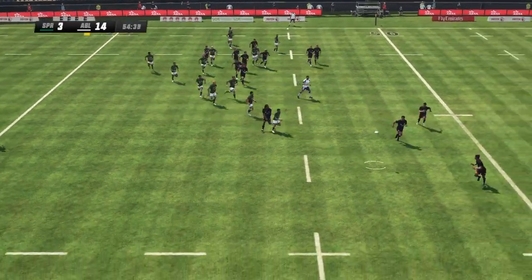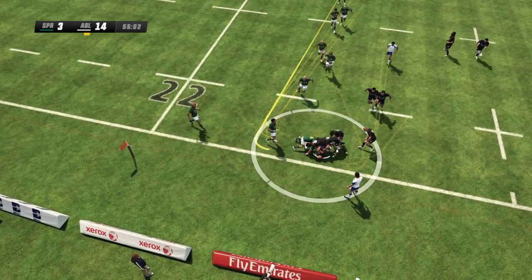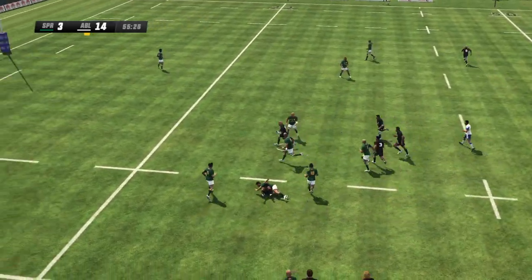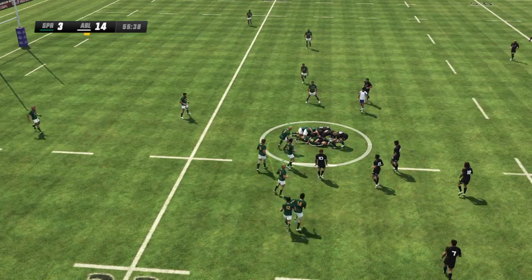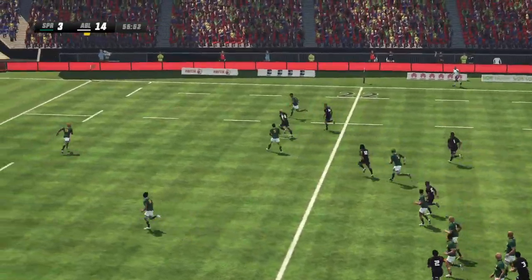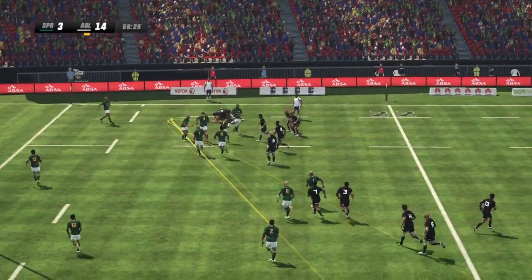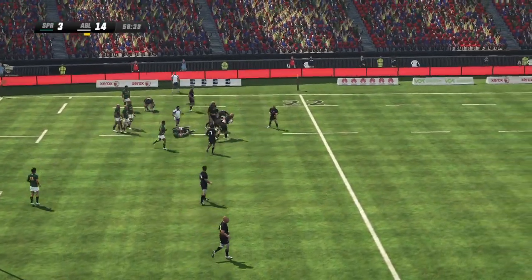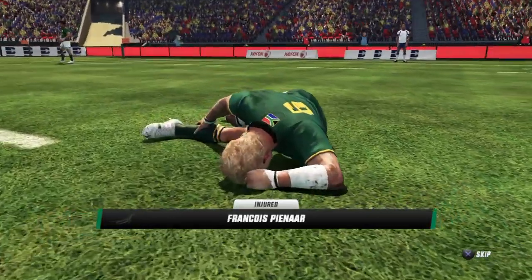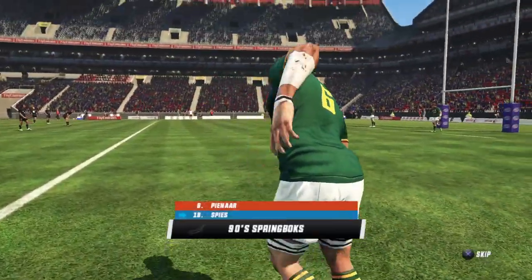They've done really well in the line-out so far — it's working perfectly for them. Uma has it out the back — looking for some sort of support. Bunce grabs it out of the back and shows a clean pair of heels. Tries the feint unsuccessfully — trying to turn it over. That'll knock the wind out of him. Pina — driven backwards — he could be in trouble here. He's hurt his knee. Looks like he's in quite some pain. He needs to leave the field now. He can't continue.